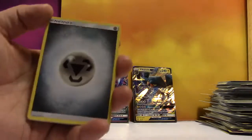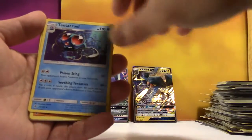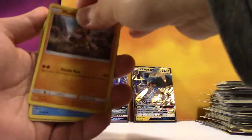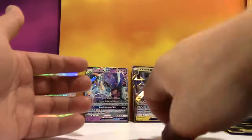I got that a long time ago. Steel Energy, Hala, Aether Paradise Conservation Area, Tentacruel, Rockruff, Goomy, Slowpoke, Mudbray, Darumaka, Reverse Trubbish, and a regular Rare Salazzle.